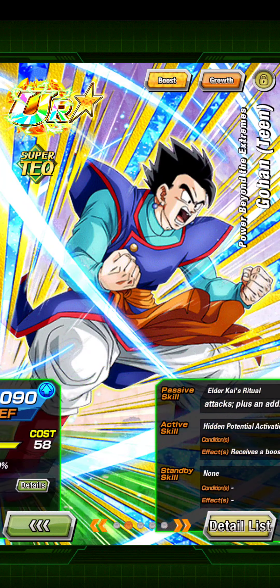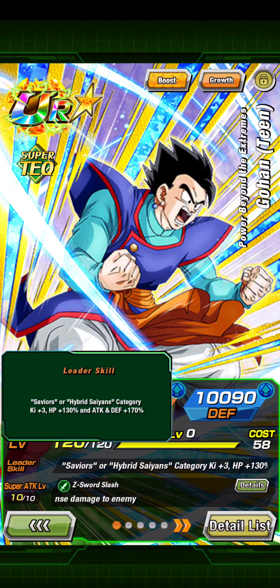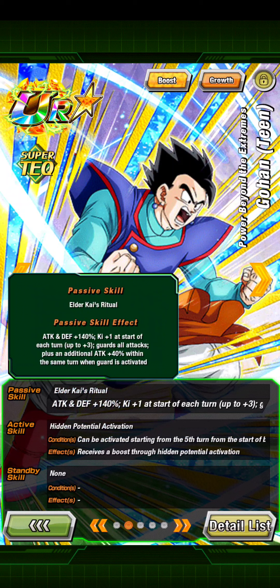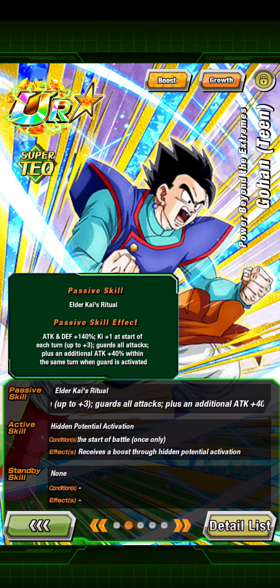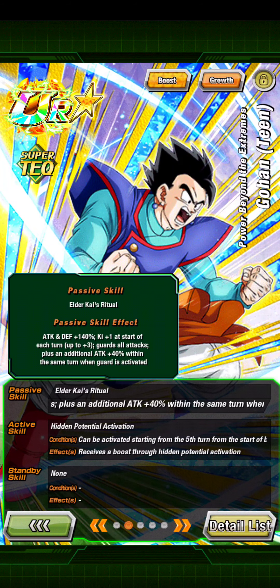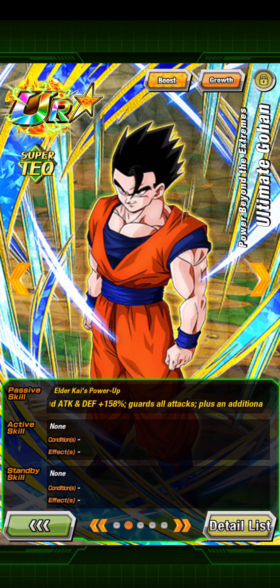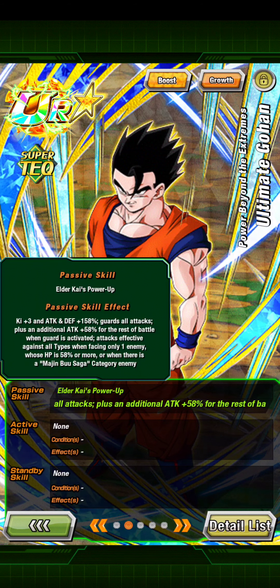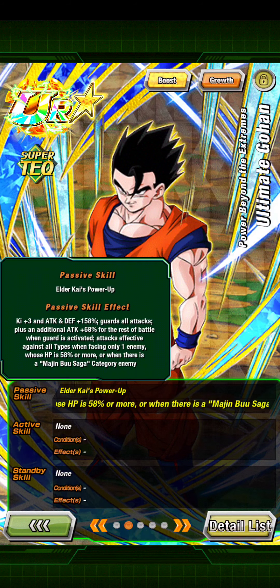I'm pretty excited, so let's get right into it. Looking at him: leader skill — Great Saviors, Hybrid Saiyans, key three, HP 130, attack and defense 170. Then we have attack and defense 140% — key plus one at the start of each turn, up to three. Guards all attacks, plus an additional attack 40% within the same turn when guard is activated. Then he goes to Ultimate Gohan, which could be activated on the fifth turn. In that form it's key plus three, attack and defense 158%, guards all attacks, plus an additional attack 58% for the rest of battle when guard is activated. Attacks are also effective against all types when facing only one enemy whose HP is 80% or more, or when there is a Majin Buu saga category enemy.